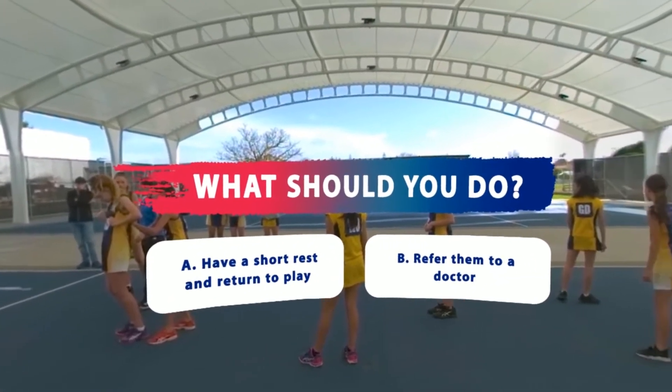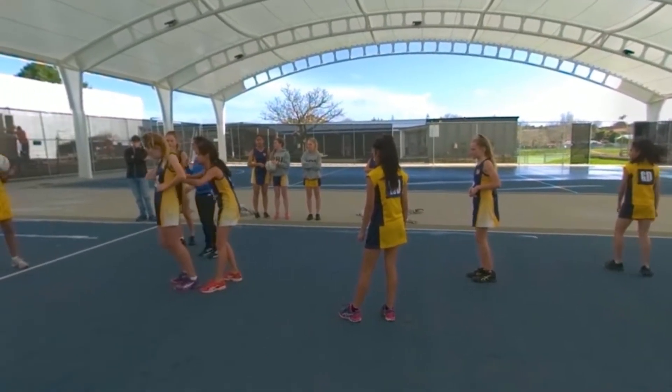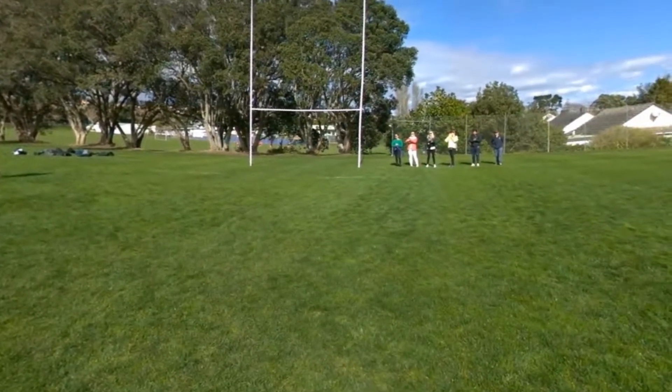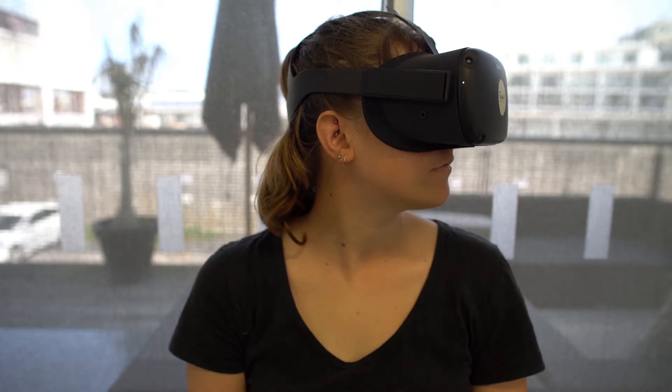Look at the answer you think is correct. You nailed it. A player has put their head on the wrong side of a tackle. We join the game after a scrum has been formed. Look around the field — find the player with a suspected concussion.